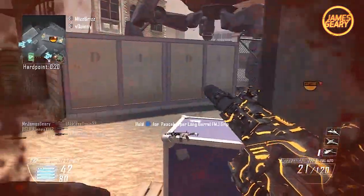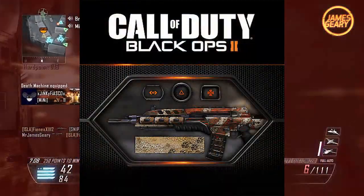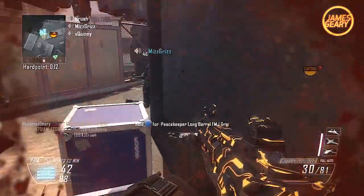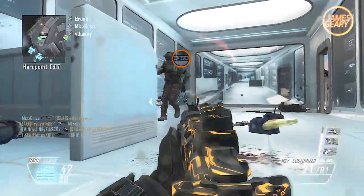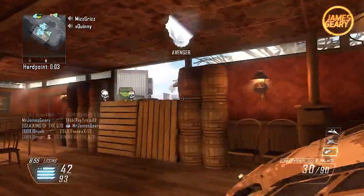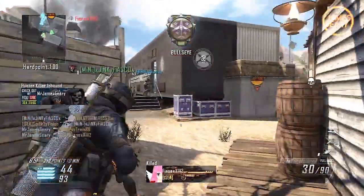Next up, we have the Desert Coyote Pack, which has an American Southwest feel with a desert kind of theme to all the camos. On the calling card, you can see some paw prints, and the camo itself has a desert sandy look with some stripes. I'm very excited to see what this camo looks like. I hope Treyarch really did a good job making it unique and stand out, since it could end up blending in with other camos.